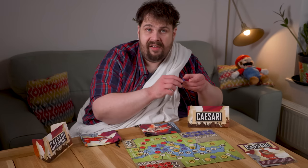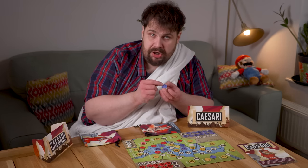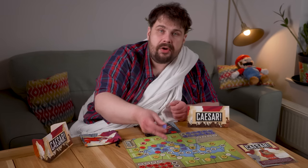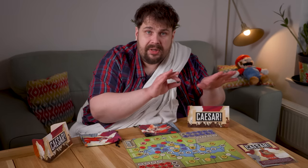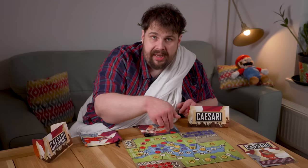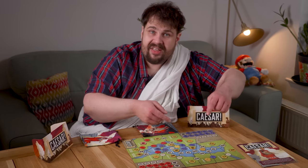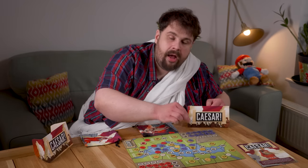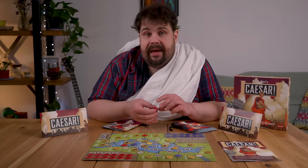Each value will contribute military strength to the region it's facing, and how you orient the token is up to you, which already offers a delicious pickle. If I have an influence token with six swords on one side and nil on the other, which of these territories am I willing to throw all my strength towards, and which one am I willing to neglect? If I fully enclose a region with influence tokens by placing one, then that region is scored. Whoever has the highest total on influence tokens facing that region wins it and gets to place their control marker onto it.